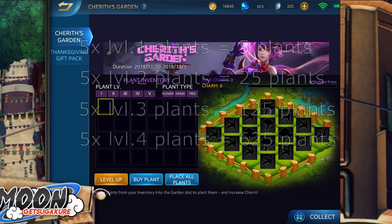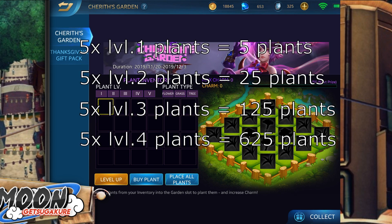Take a look at this overview — you need a whopping 625 plants for one level 5 plant. So in total you would need 10,000 plants. A nice rounded number, but all players will still be 9,610 plants short of that number.